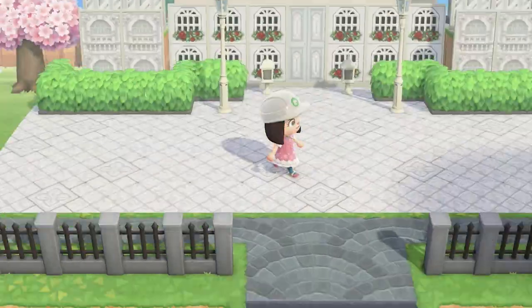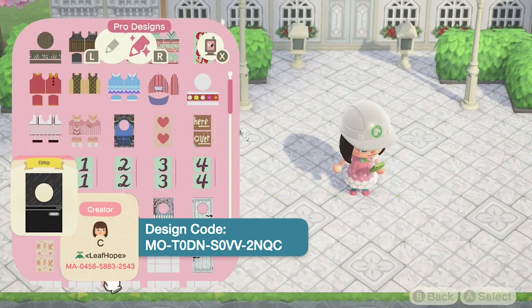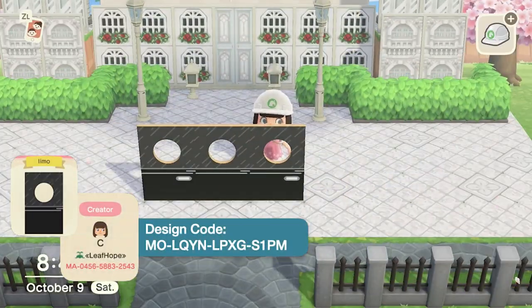For the limo, I designed a standee just for it, and I used the diner sofa to serve as the front and back of the limo. I also added two tire toy items to show the wheels of the car.